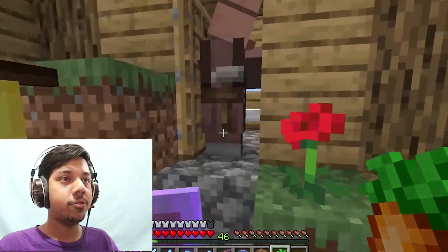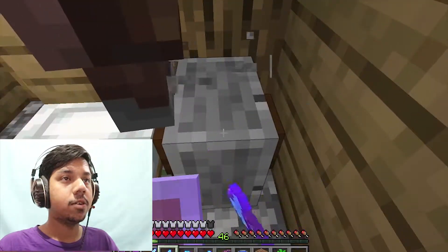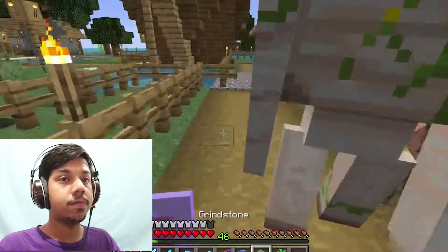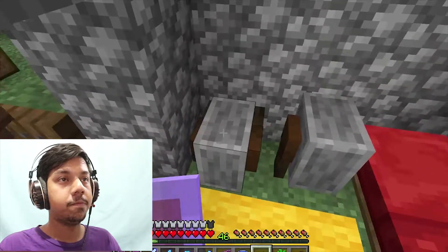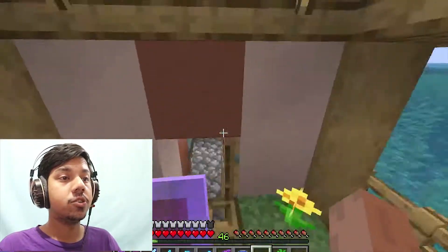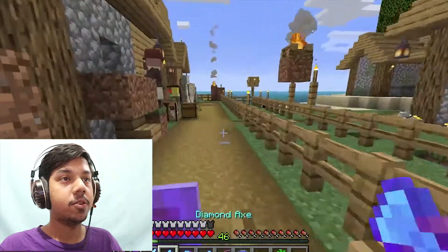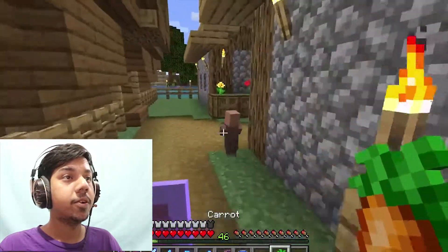I'm going to name them so if they reproduce the children carry my name. I've got one named here. I'm going to unlock all the areas so they can reproduce — only two areas are locked right now. Oh my god, they're making a baby again! I have potatoes — do whatever you want, I have babies!